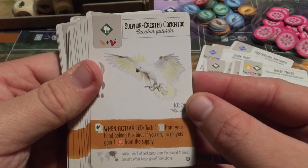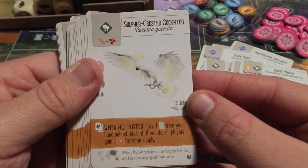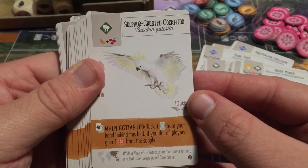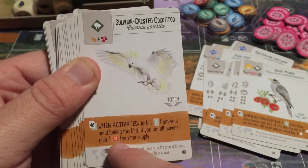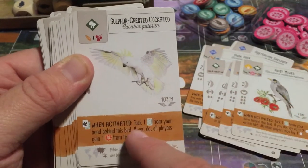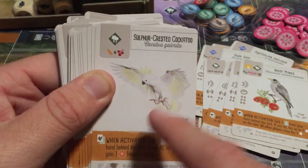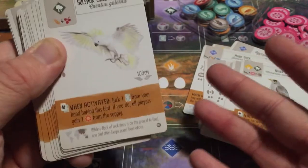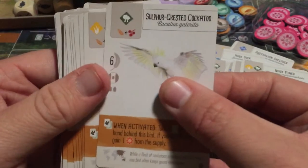The Sulfur Crested Cockatoo: tuck a bird card from your hand behind this bird. If you do, all players gain one nectar from the supply. Everyone gets the same thing, but you get the extra point for tucking the bird. Of course, if you don't have a bird card you want to tuck, you won't be using this ability.